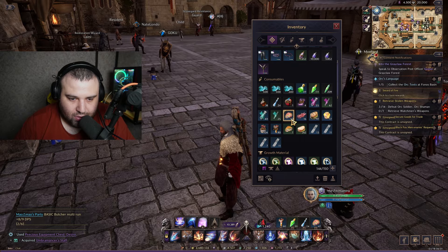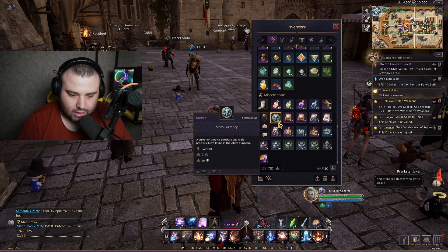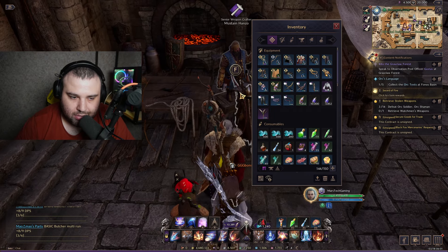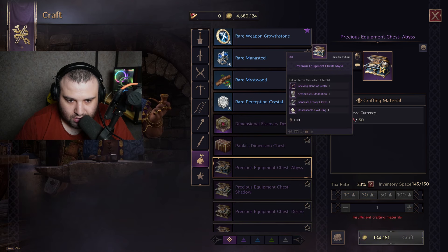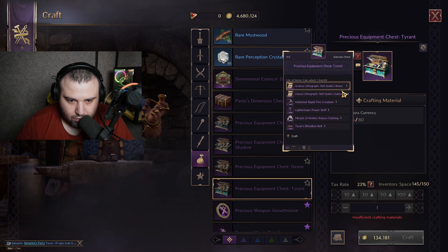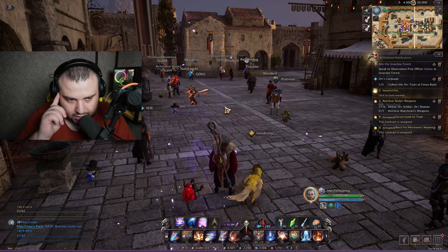Every week you can easily collect 80 abyssal currency coins, so every week you can get a purple weapon. This is a really good weapon. I'm also watching for a bow next — I'll get that bow maybe or another bow, I have to check. These coins give you a lot of opportunity to get purple gear.